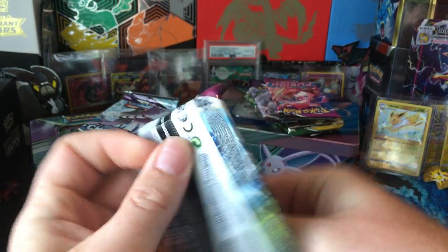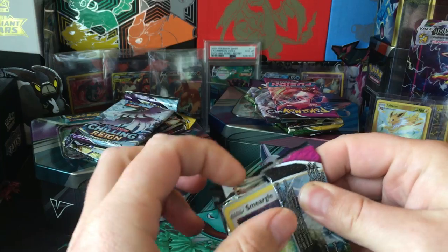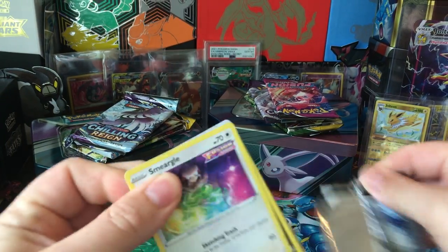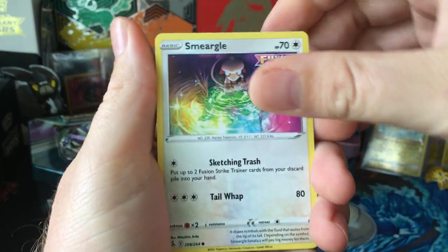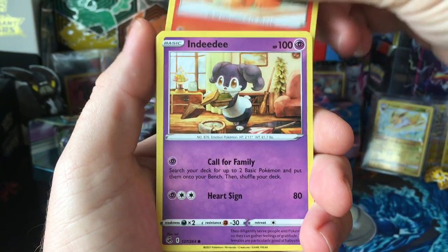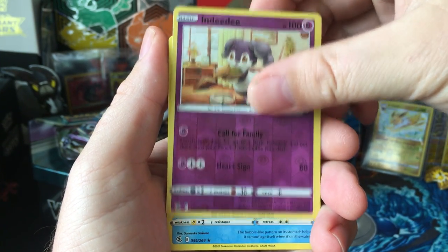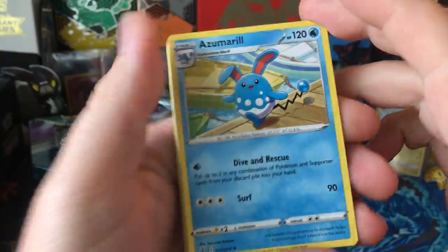We'll start with Fusion Strike. Maybe we can alternate. Smeargle, Morpeko, Flinks, Growlithe, Indeedee, Indeedee reverse, and Azumarill.